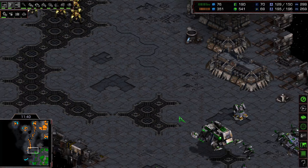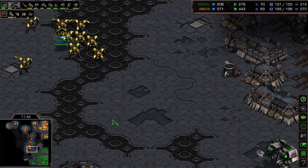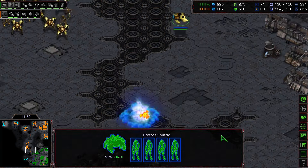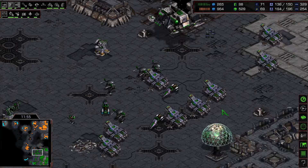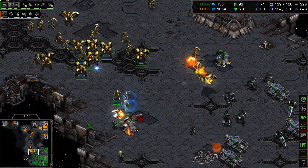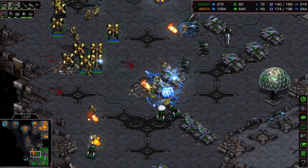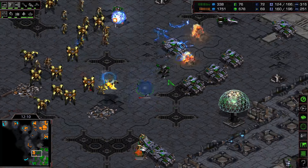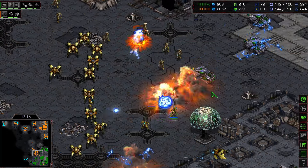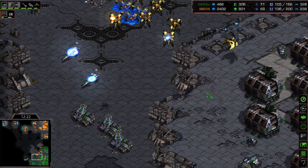There are no mines to defend so Flash relies on goliaths and buildings. The Protoss launches a massive move-out. The shuttle carries just four zealots but there are no mines on the ground. A zealot at the front is immediately taken out; more zealots join the attack; dragoons try to get a good position. Tanks are untouched — then in come the storms with zealots simultaneously, and Flash has to hold his ground.